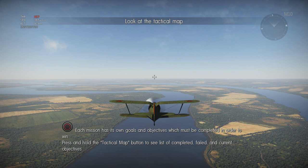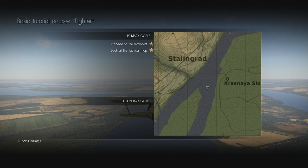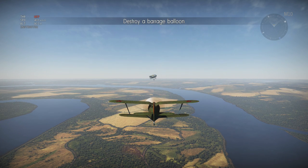Each mission has its own goals and objectives which must be completed in order to win. Press and hold the tactical map button to see a list of completed, failed, and current objectives. Two primary goals and we've got them all completed — we're on a roll!